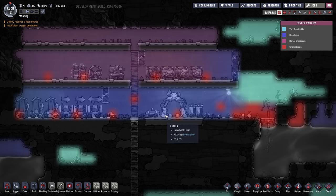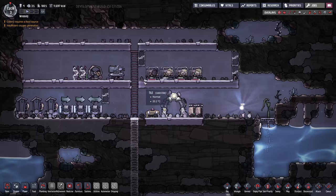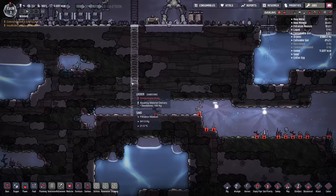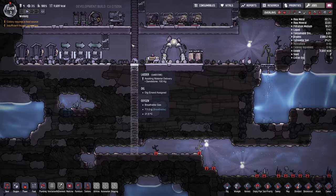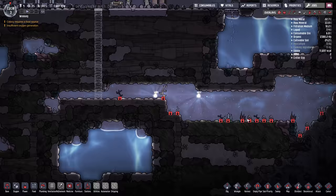The other thing this digging will do is allow the CO2 that's building up — that the duplicants are exhaling, these little red dots — to fall. CO2 generally falls to the bottom, oxygen rises, and hydrogen, which we haven't encountered yet, goes to the very top. So the CO2 will naturally settle down here and we won't have to worry about it for quite some time.